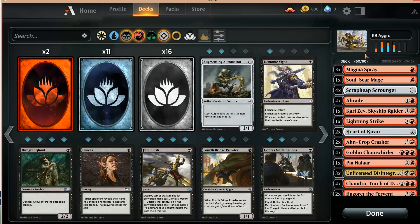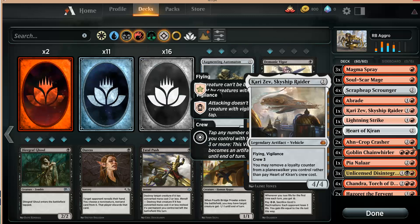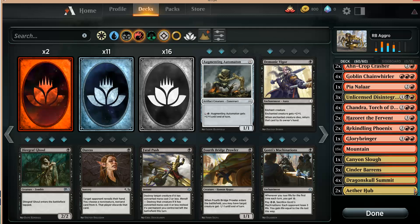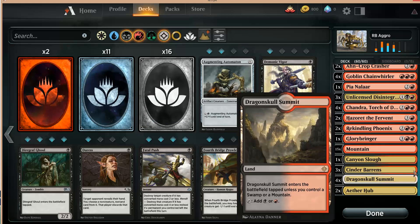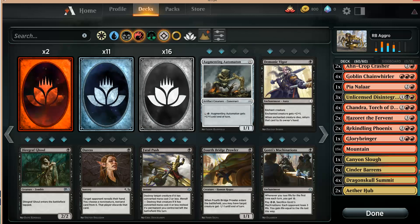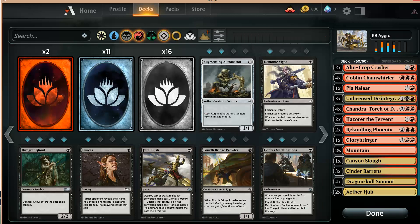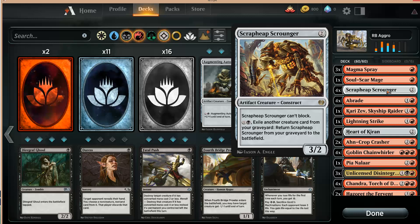So I'm playing Red Black Aggro. It is the standard deck that has 30% of the metagame right now. I'm still lacking a lot of cards so I haven't played it seriously. The cards I'm lacking is mostly three Canyon Sloughs — the land. I do have my Dragon Skull Summits now. The only thing that's black in this deck without the sideboard is Unlicensed Disintegration, three of them, and the Scrapheap Scrounger flashback stuff.